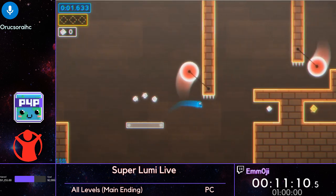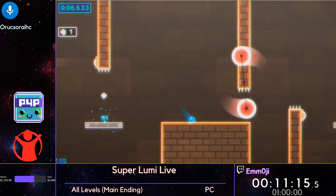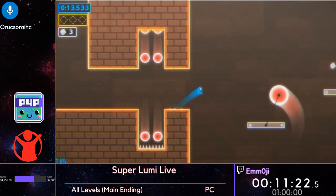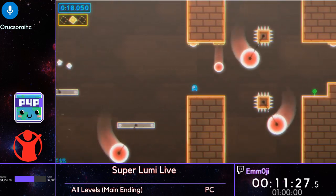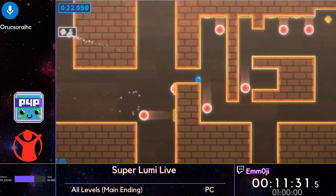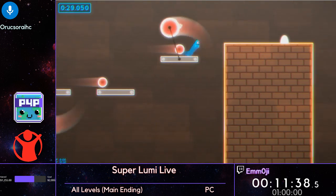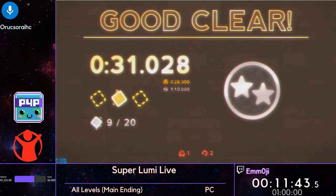Now it's back to 2-2. 2-2 has some rotating discs. They're pretty treacherous just because of their size — they're the largest size of rotating disc, so you have to be very careful with where you're jumping in between them. Otherwise this level is just like everything else in this world: just get to the end, don't die.